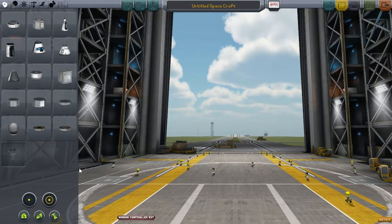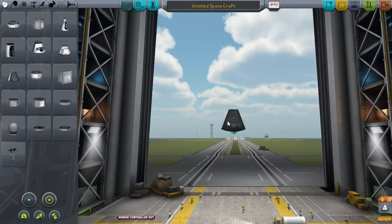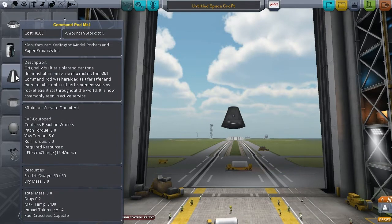Here we have a massive assortment of pods — manned, unmanned, airplane, spacecraft, whatever. We are going to go with the Command Pod Mark 1. It's the most basic, simple pod. If we read the description, it says minimum crew to operate: 1, and it has SAS-equipped reaction wheels. This means that the pod itself can apply some torque on the craft. This will serve as our means of controlling the craft. For larger vessels or unmanned ones, you might need additional control surfaces or control components, but now the pod will do.